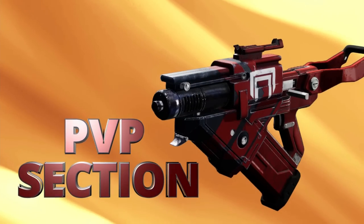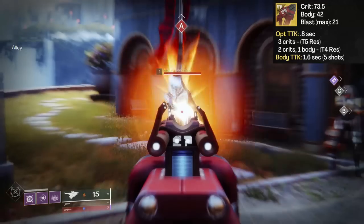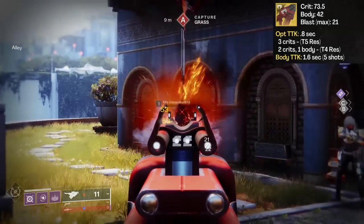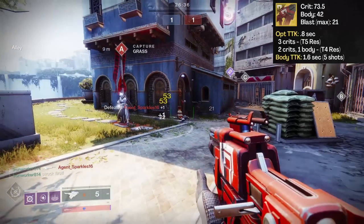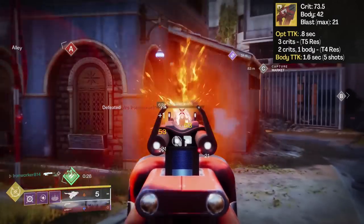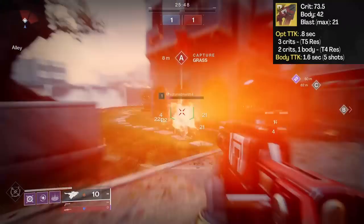How about the Crucible? How's Skyburner's faring in PvP? For the recently buffed damage numbers, we're seeing 74 on a crit and 43 or 44 to the body — mainly due to number rounding, and I'd say the provided numbers of 73.5 and 42 are accurate. The optimal time to kill still sits at 0.8 seconds. Versus tier 5 resilience guardians or more, you'll need 3 crits, but 2 crits and 1 body will take care of a guardian running 4 or less. The body shot time to kill is going to be 1.6 seconds with 5 shots landed, versus all resilience tiers.